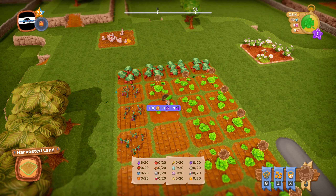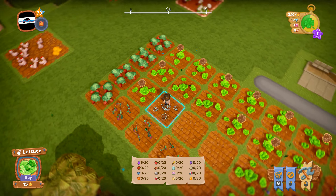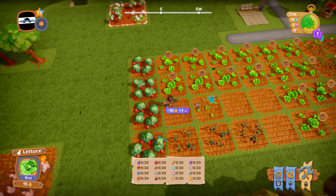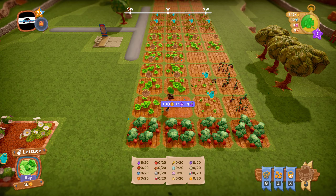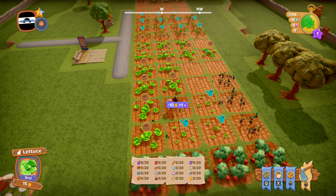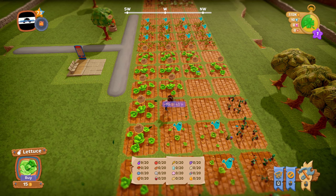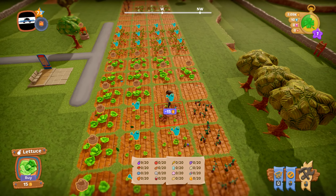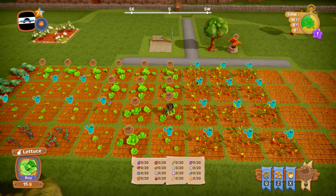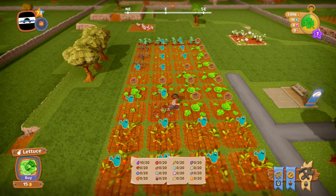Once you've plowed it's a good idea to plant straight away. Lettuce takes 10 minutes so it's probably the fastest crop you've got. The basic loop is: harvest, plow, plant. As crops level up you get more return from them.